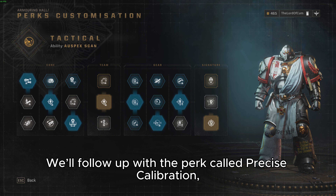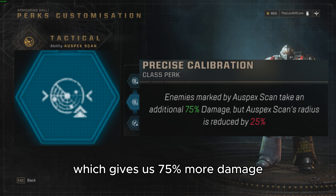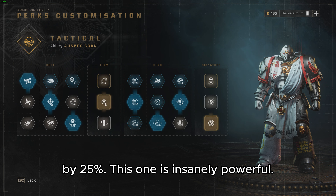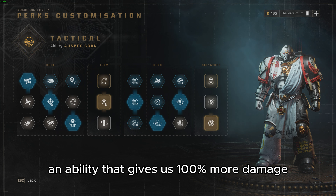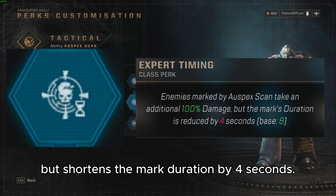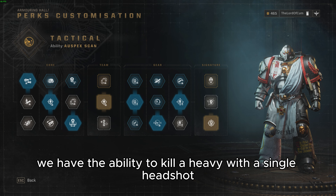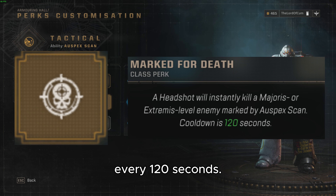We will follow up with the perk called Precise Calibration, which gives us 75% more damage at the cost of reducing the blast radius by 25% — this one is insanely powerful. To top off the build, we have an ability that gives us 100% more damage but shortens the marked duration by 4 seconds. Finally, in the signature section we have the ability to kill a heavy with a single shot every 120 seconds.